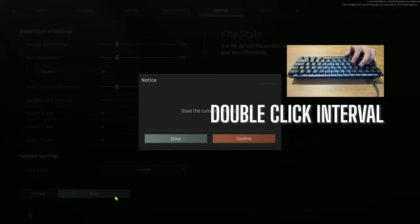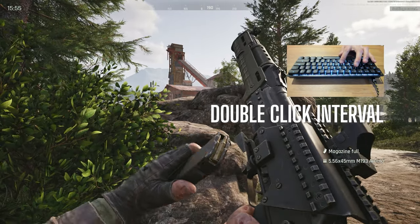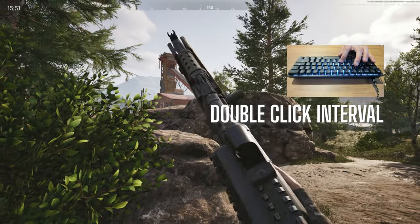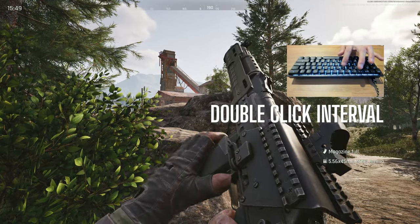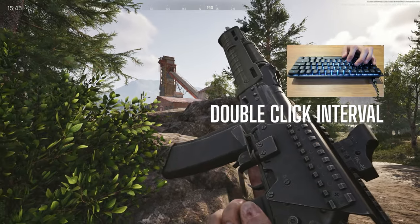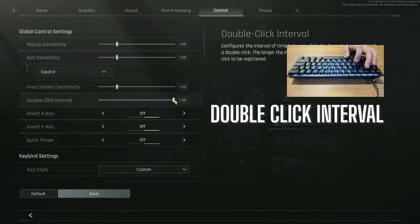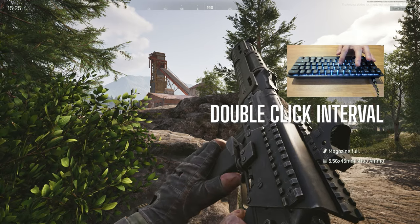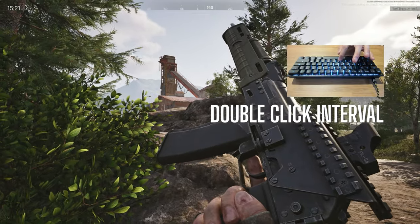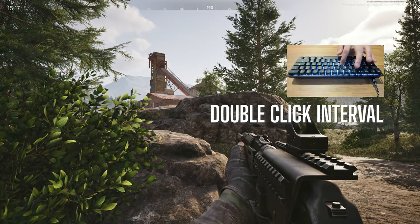Next, we're going to look at double click interval. This is for any keys bound to a double press. It controls how long the interval can last between the two presses that will initiate the double press action. At 1.0, it leaves that window open for a full second. At the default setting of 0.3, you have 0.3 seconds, so you have to press the key pretty quickly to initiate that action.